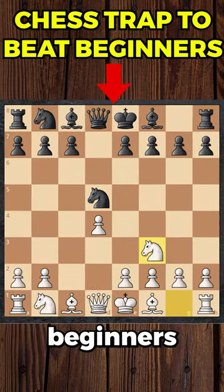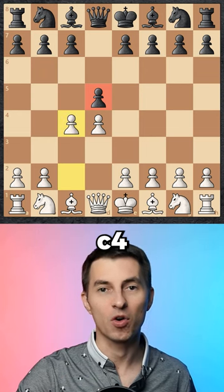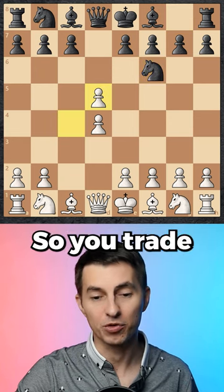This is a perfect opening trap against beginners. You start off with a Queen's Gambit: pawn to d4, pawn to d5, c4, attacking the pawn. On lower rating levels, black often goes knight f6, defending the pawn, so you trade.